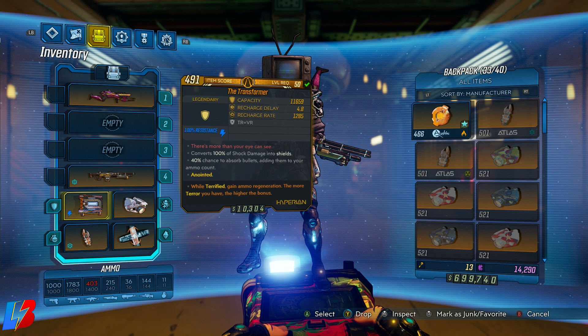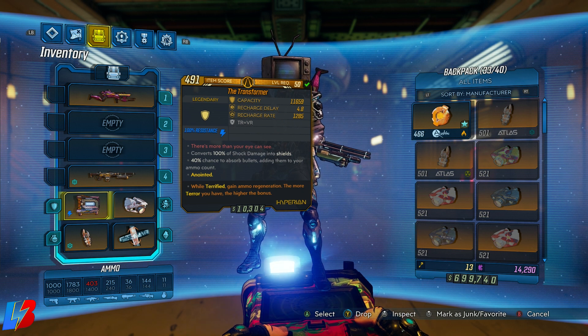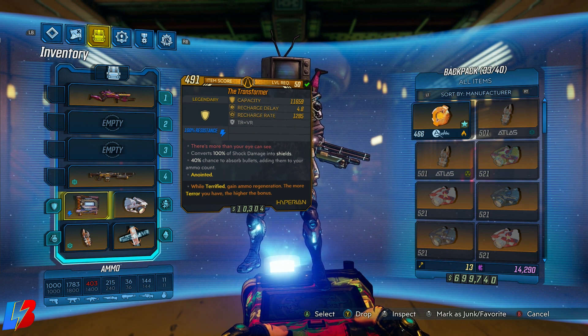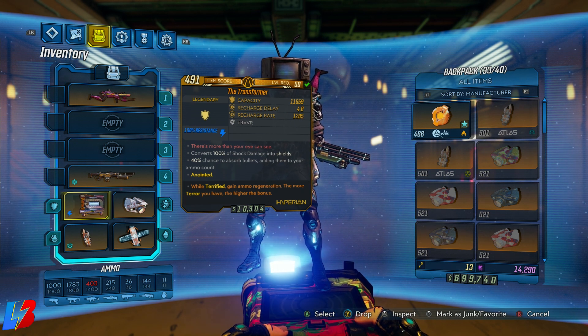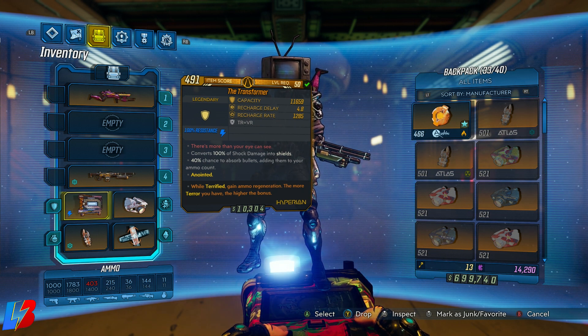The next requirement is the Transformer shield with the terror anointment: 'While Terrified, gain ammo regeneration — the more terror you have, the higher the bonus.' This is what makes it almost a bottomless mag: every time terror is applied to us, our gun regenerates ammo. The only time you'll technically need to reload is if you don't have terror applied. You'll know you have terror by the green aurora around your screen.